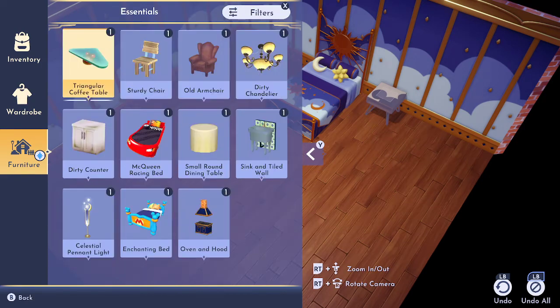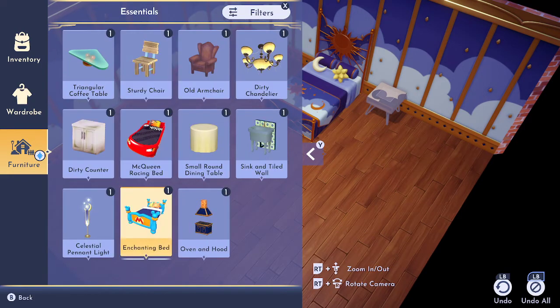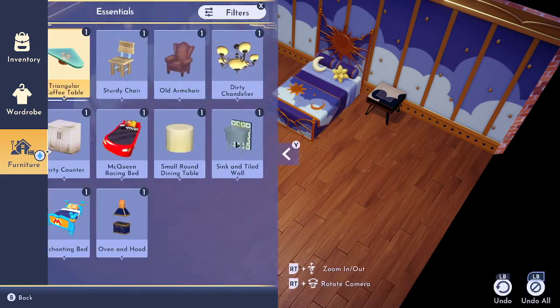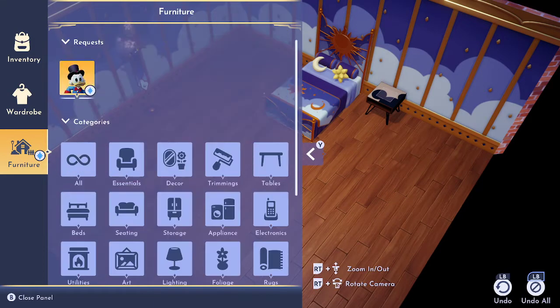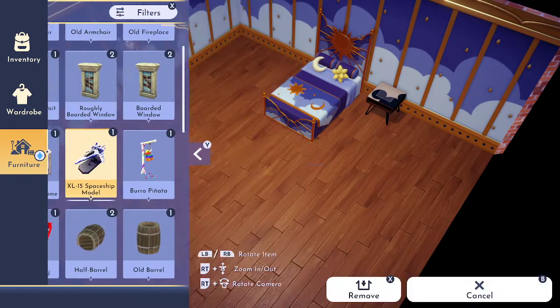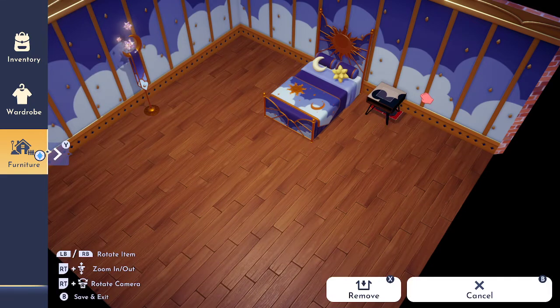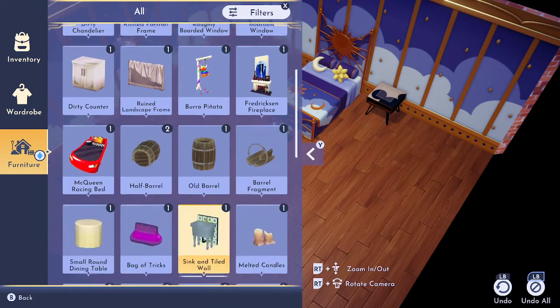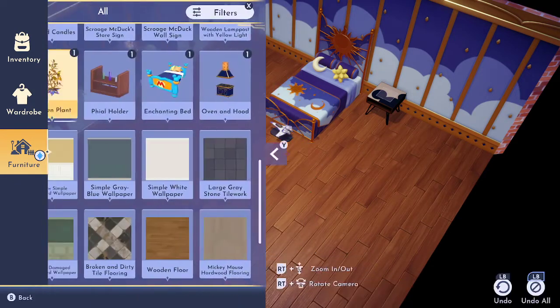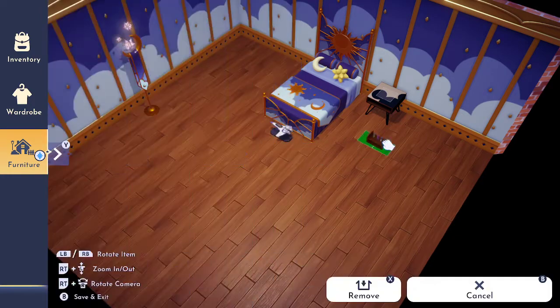Then we'll put that there. We'll put this on here — can we put it on the table? Can't put it on the table. I'll just put it there at the foot of the bed. Then we'll put this in here — I don't know what that is. Can it go on the table? No.